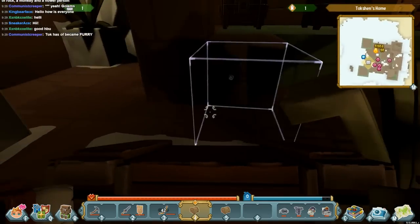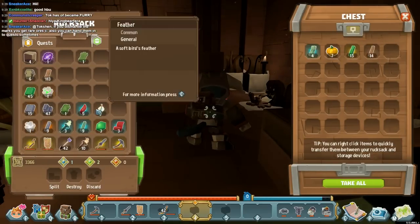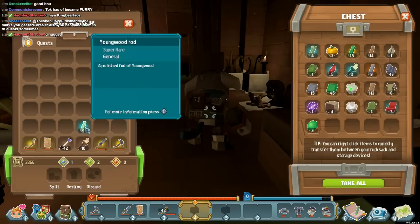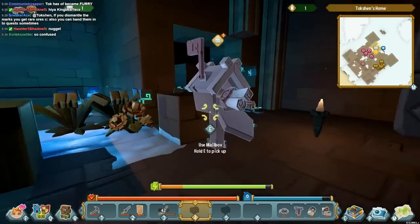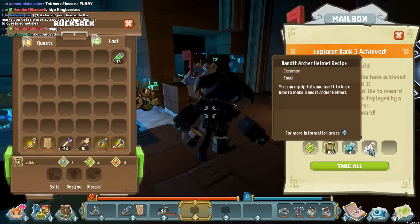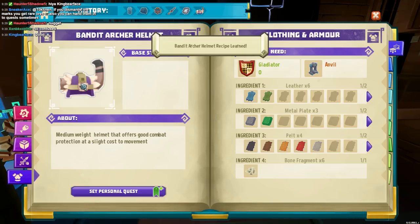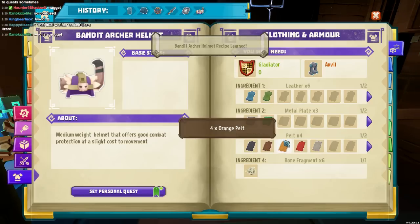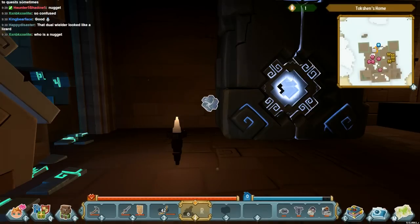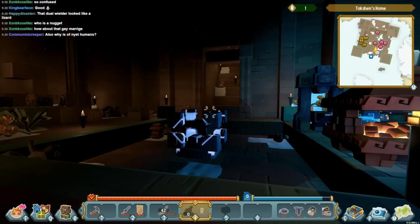I have not really spent any time modifying my home island yet, which is why it looks cluttered. I'm going to go back to the hub world after I claim my mail. We get explorer points and a bandit archer helmet recipe — let's learn that. If you dismantle the marks of bravery, you get rare ores — that's pretty cool.